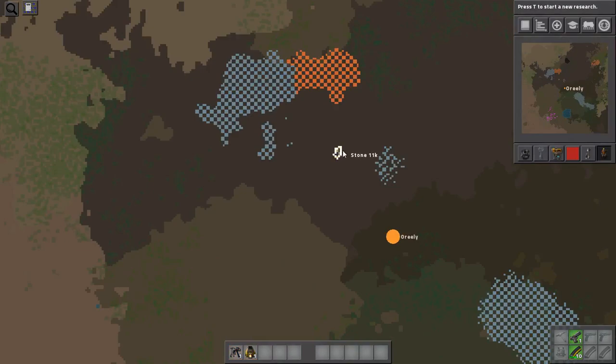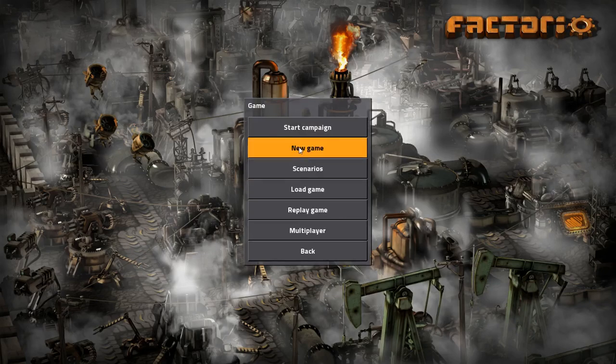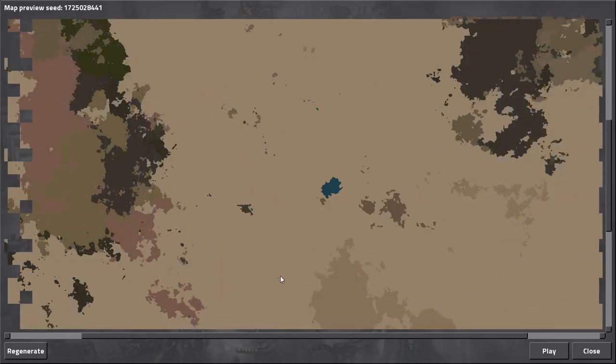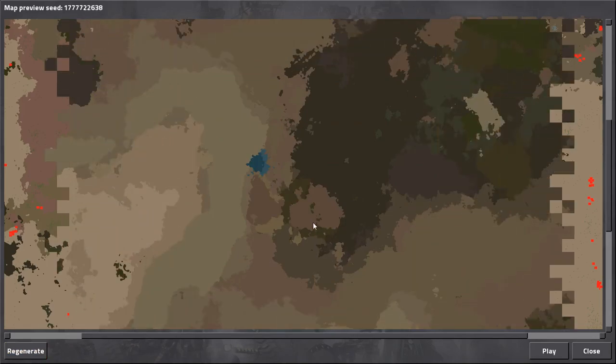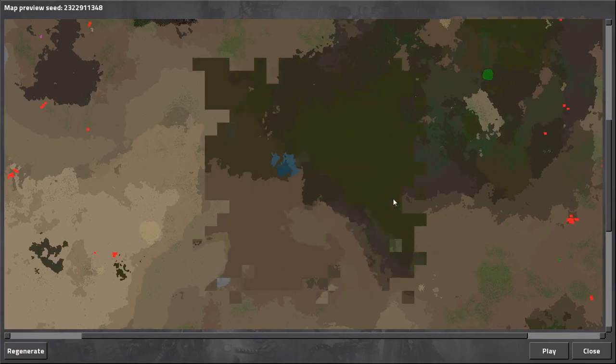That's only 11,000 stone — not this one. Sorry if this episode is not very exciting; this episode will be the setup for the series. Okay, this one looks okay — we've got only a small patch of iron and a lot of stone but no oil nearby. Let's do it differently. Okay there's a lot of coal, some iron, some copper, some stone, but no oil nearby. Let's regenerate.